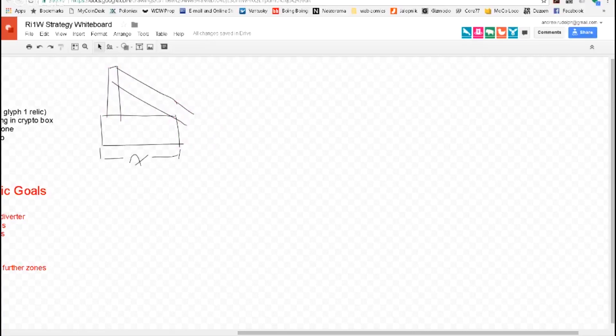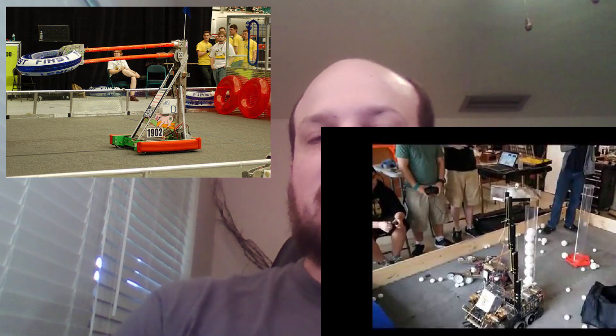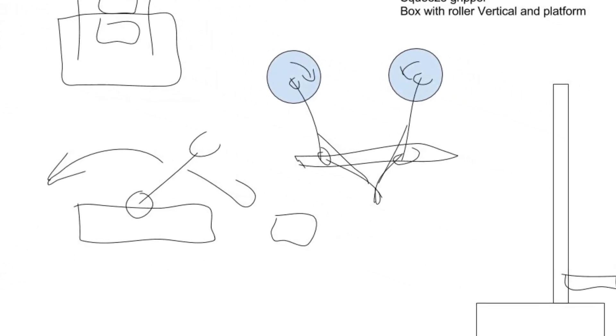After we came up with those strategic goals, we started doing some really basic drawings and figuring out what we wanted to do as far as mechanical builds. The discussion covered four-bars, a linear lift, and a single-jointed arm. But each of those designs really revolves around whatever the end effector is going to be, and that led us to our ultimate goal for the end of the meeting: what are we prototyping first mechanically?